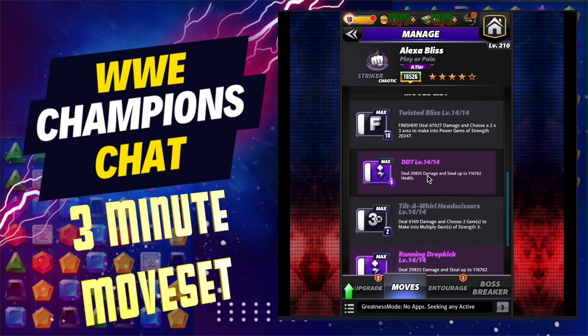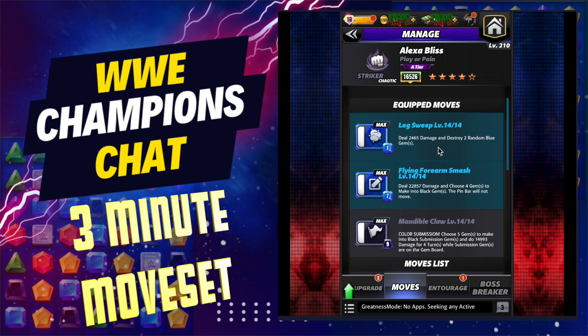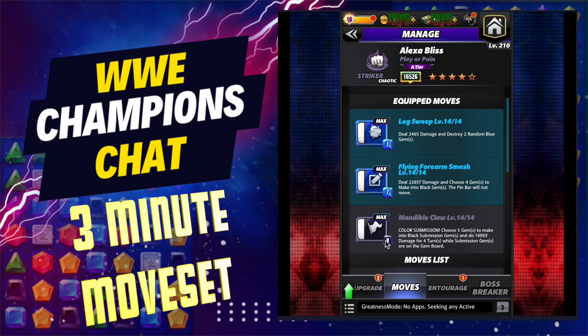This is always ready for you. If you want alternatives, you could do the finisher that chooses a two-by-three area to make into power gems — that would definitely help. You could also choose two gems to make into multipliers. Any of those black and blue combinations would work very well.